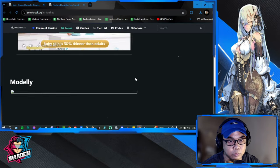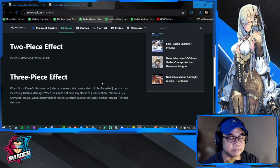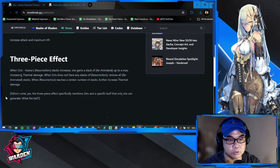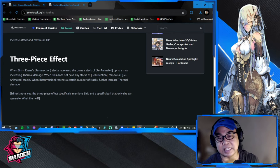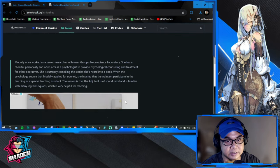Now let's look at the logistics set. The two-piece effect increases attack and maximum HP. The three-piece effect: when Sirius Kizana's Resurrection stacks increase, she gains a stack of Reanimated — up to a maximum — increasing thermal damage. When Sirius does not have any Resurrection stacks, all Reanimated stacks are removed. When Resurrection reaches a certain number, it further increases thermal damage. Notably, the three-piece effect specifically mentions Sirius, so this logistics set is designed for her specifically and likely won't benefit other operatives.